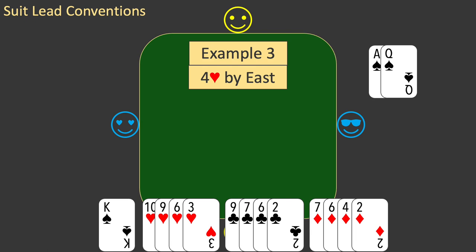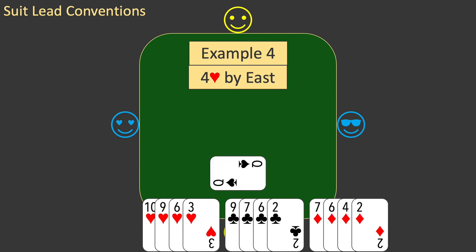Now let's look at another slight variation. This is example four. Again, everything is the same, except that your singleton spade is the queen. Should you lead the singleton? This time, the answer is yes. There is a very small chance that the queen will win a trick, but this is outweighed by the advantages of establishing your trumps.